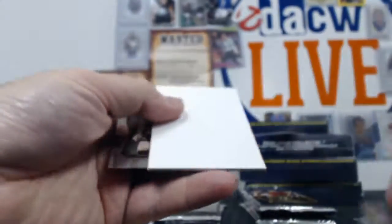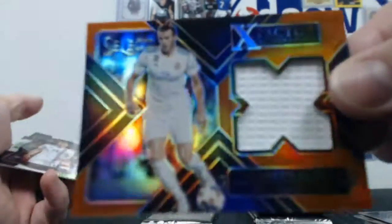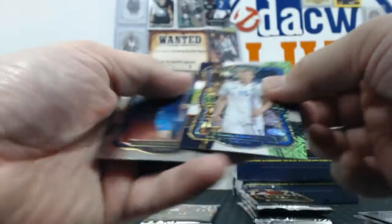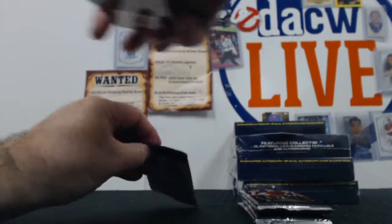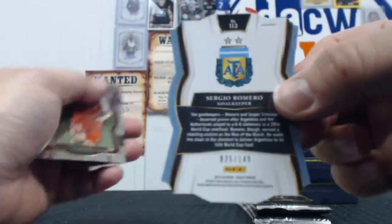One other hit in here — white parallel Angel de Maria out of 99. And then a Gareth Bale relic, that one is numbered out of 75. Bodefordson. Sergio Romero out of 149.